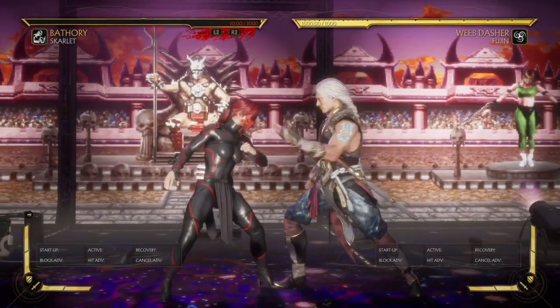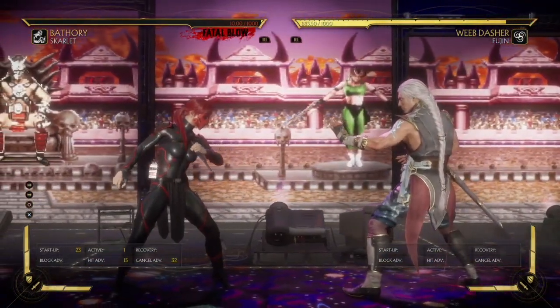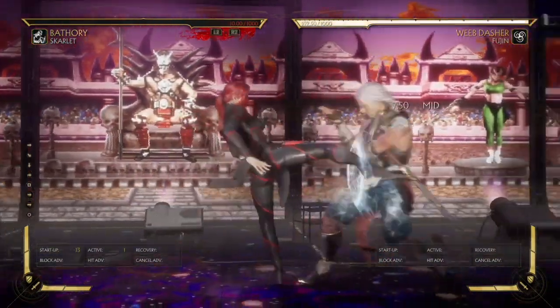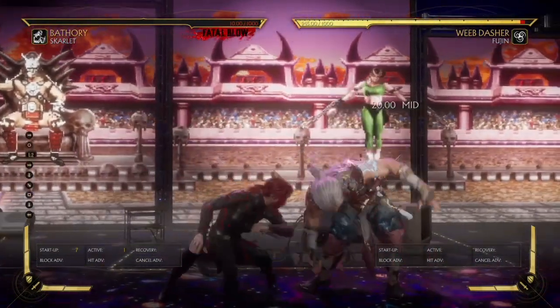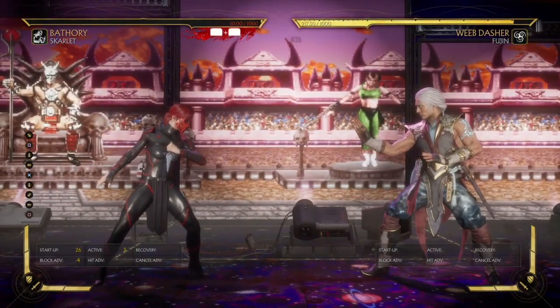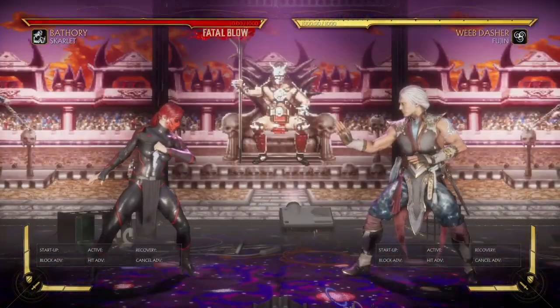She may not have the most oppressive strings, but she does have her forward four — which can be — though there are some problems with it, and ways of bypassing those problems. Her standing one, her forward four, and this move are probably her oppressive strings. But when you have a string where you're minus four and don't have to worry about anything — you can literally backdash and not worry — it's really good.